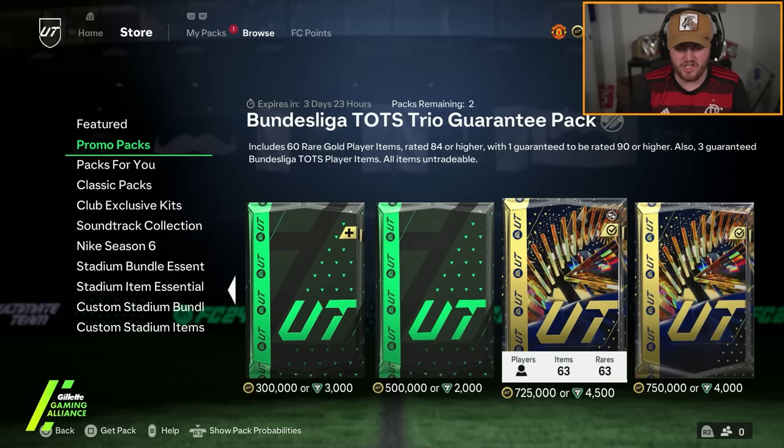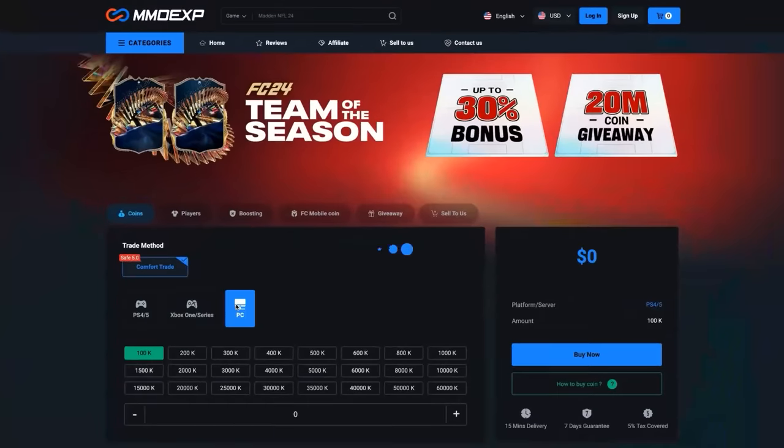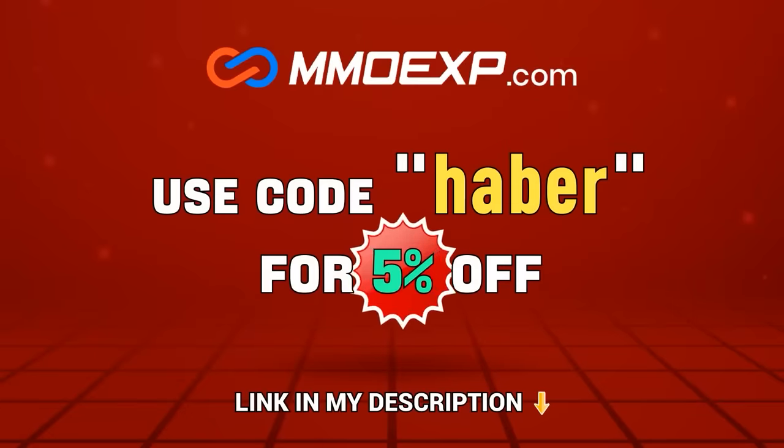EA re-upped the 725k Bundesliga TOTS Trio Pack. If you guys are looking for cheap, fast, and reliable Ultimate Team Coins, check out MMOEXP.com — link in the description. Save 5% using code HABER.